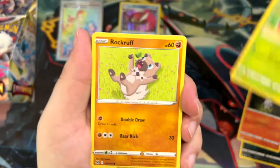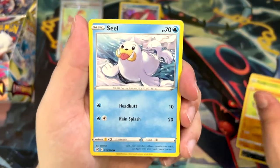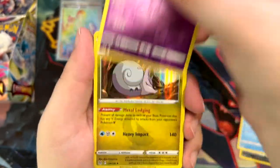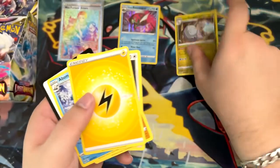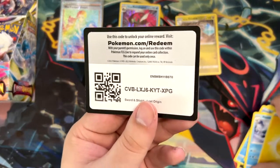Litwick, Roselia, Rockruff, Seel, Jynx, and a Hisuian Goodra. Nice, I like Goodra. Very cool. There's the code card.